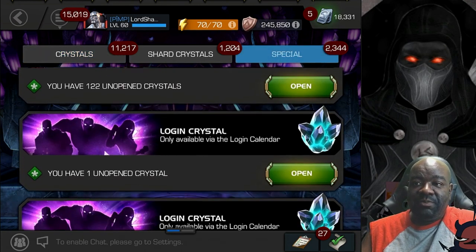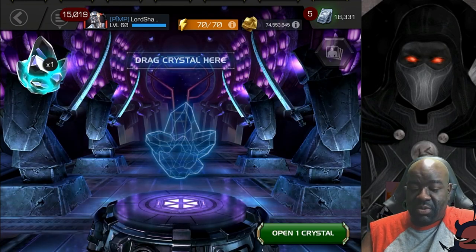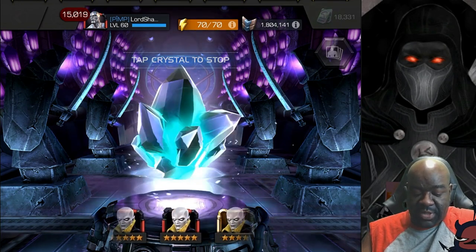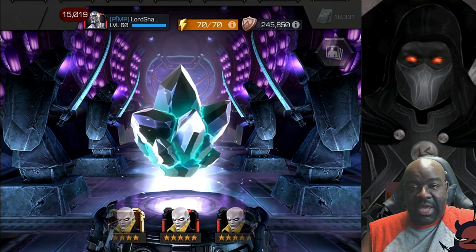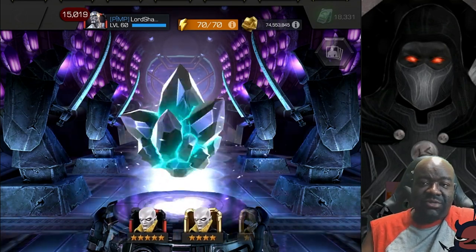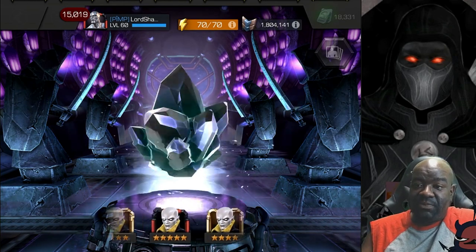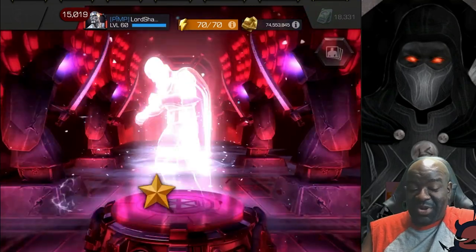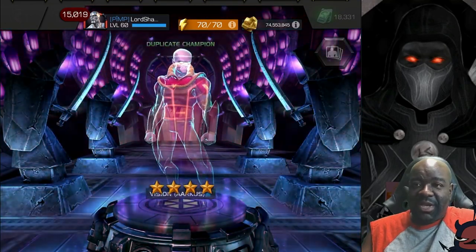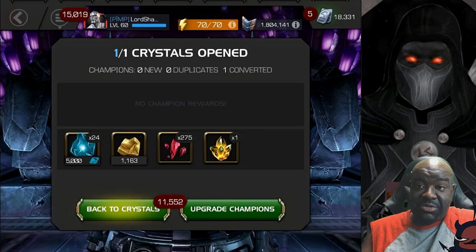But first, let's go ahead and open up a couple of these Login Crystals. I don't even remember who's in this crystal. Alright, so that's the Vision Arcus Crystal. I have him in both forms — four and five star — but it wouldn't be bad to pick him up as a five star out of this crystal. But we know that wasn't going to happen. But it would have been awesome. I don't remember if he's Awakened — he may not be Awakened — but that gives me five star shards, so not upset about that at all.